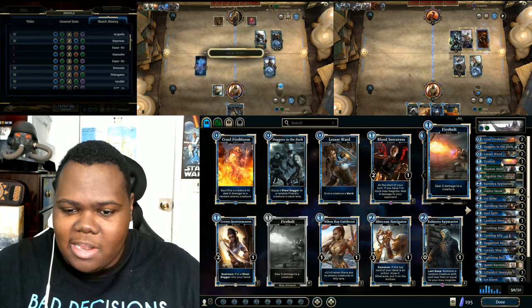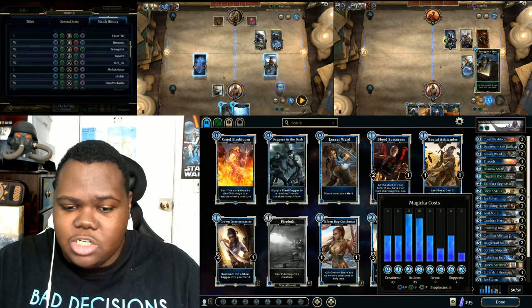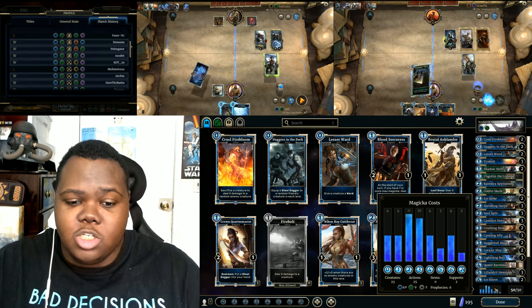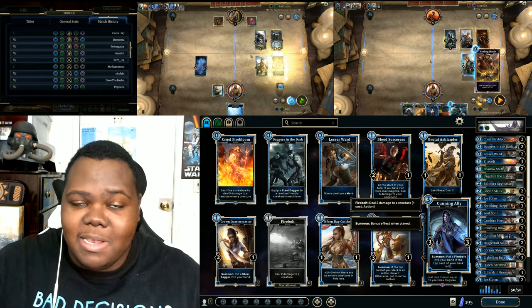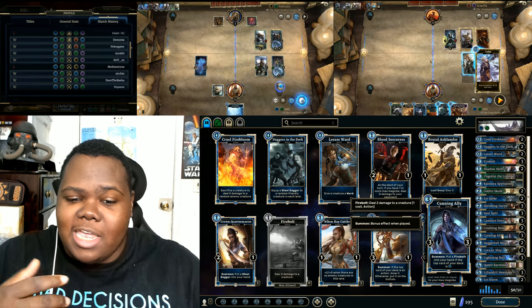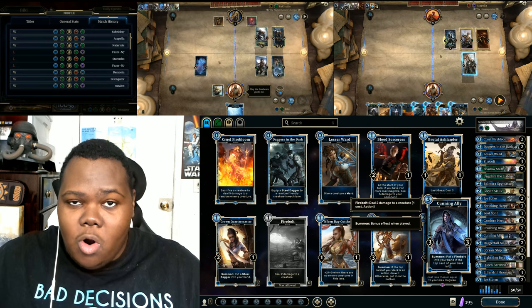We've got Firebolt, which is a standard in a deck like this. In this deck there are 23 creatures, 25 actions, two supports, and 40 of the cards are Intelligence cards. That's very important when you're playing with something like Cunning Ally, meaning more often than not you're going to get your Cunning Ally effect to activate and give you that extra draw off of Firebolt.